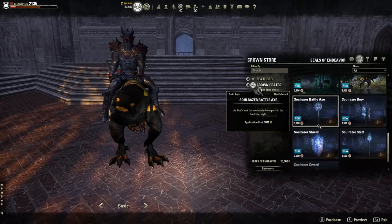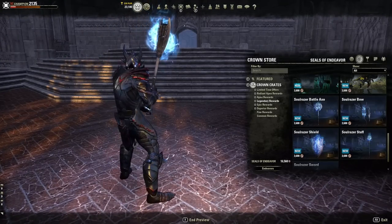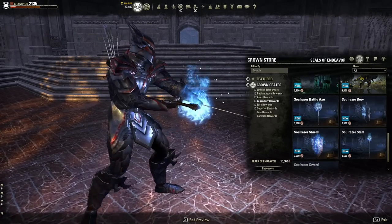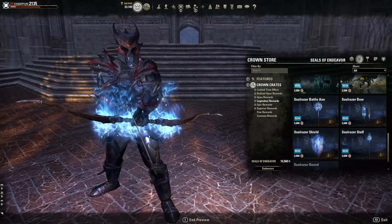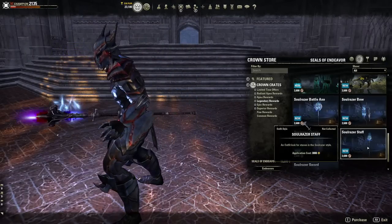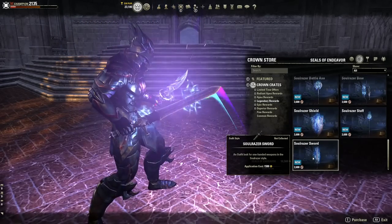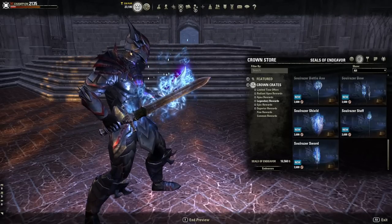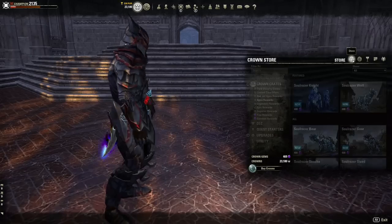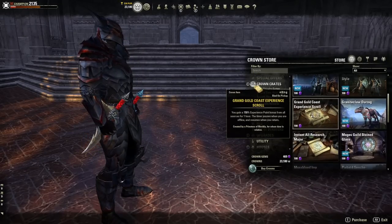The Soul Razor weapons are here too — starting with the battle axe, which has a cool glowing blue effect. We've got the bow, a shield with a nice big blue glow, the staff, and the sword — the blue one, not the purple one in the back. All of these are 3,600 seals of endeavors. Coming to the store, the Legendary tier is pretty cheap at just 100 gems.